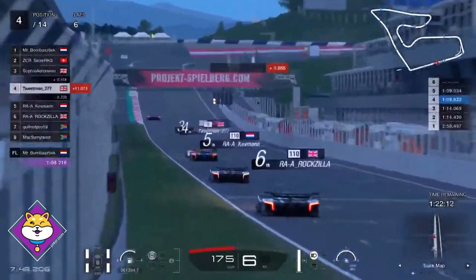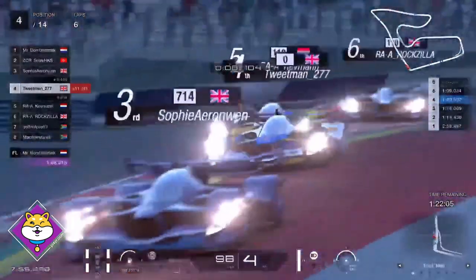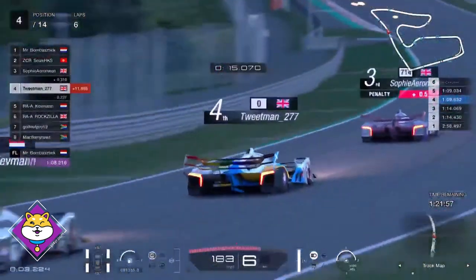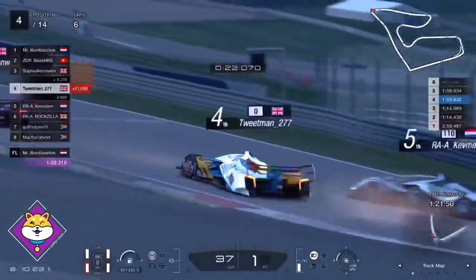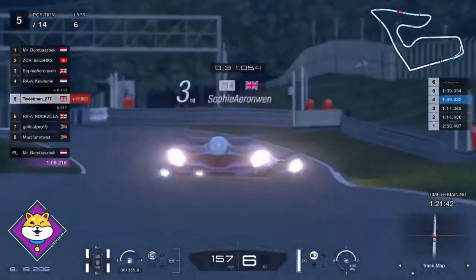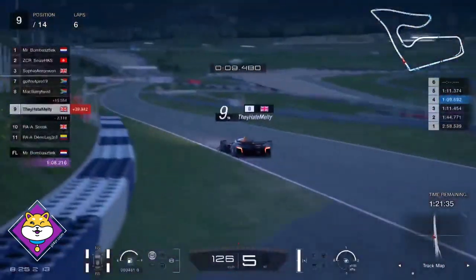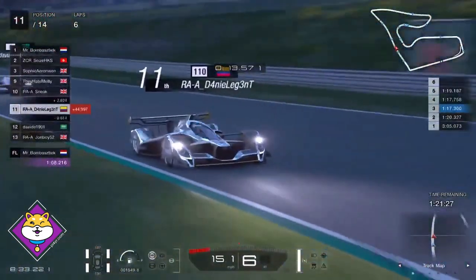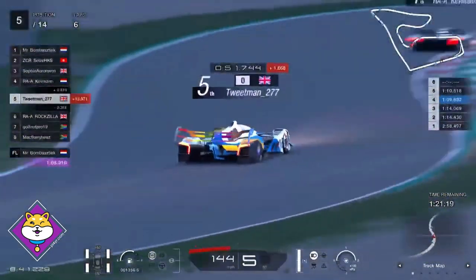Kevman seems to be dropping off the back of this fight, with Tweetman having a look at Sophie into turn one — thinks better of it. The drivers are using as much of the road as possible to get momentum onto the back straight. Sophie took too much and is going to try bleeding that off with a lift and coast. Tweetman loses the back end — Kevman almost collects him. A bit of a racing incident there. I arrived at the end of the penalty zone — right at the end.